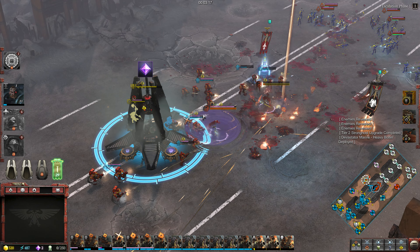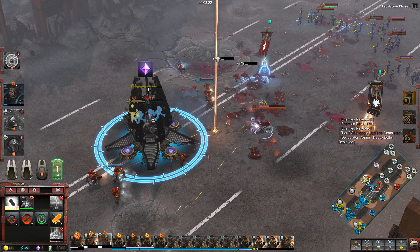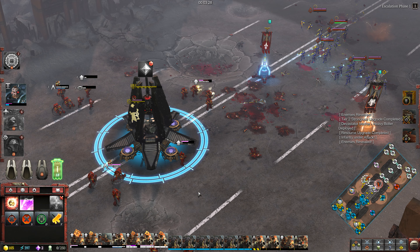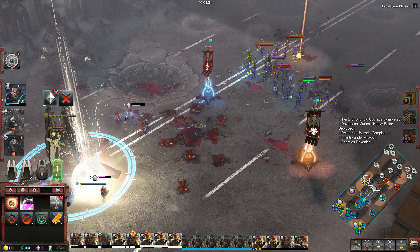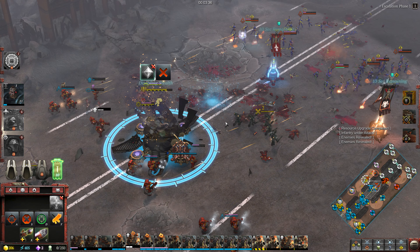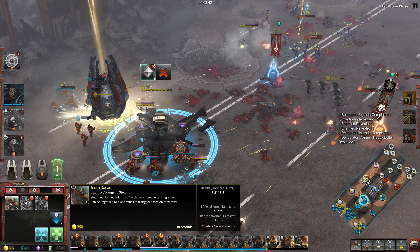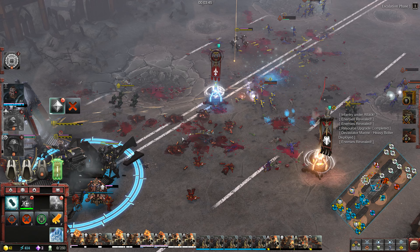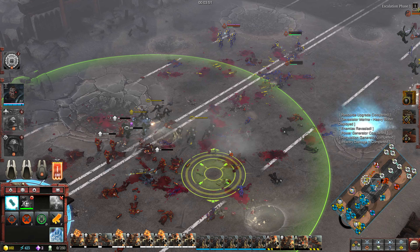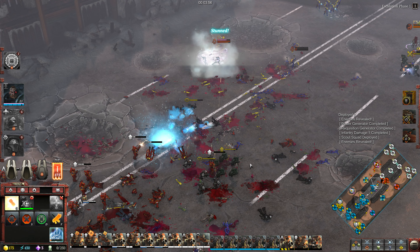High command! In his name! Upgrade completed. We've secured resources for our alliance. Upgrade is complete. Heavy bolter team deployed. Resources owned by our allies are in danger. We've completed a power generator. Scout marine squad deployed. We've secured resources for our alliance.